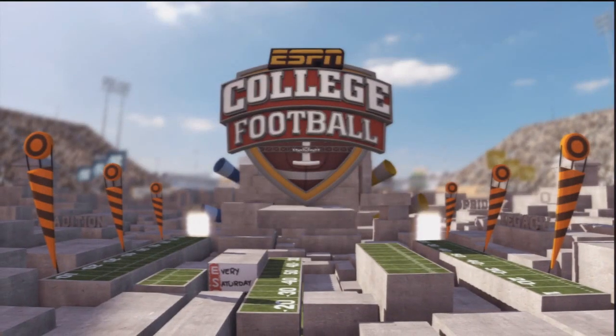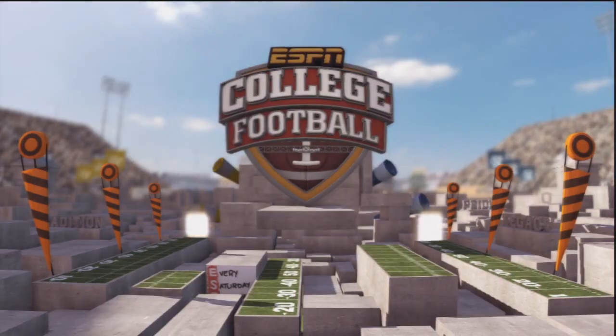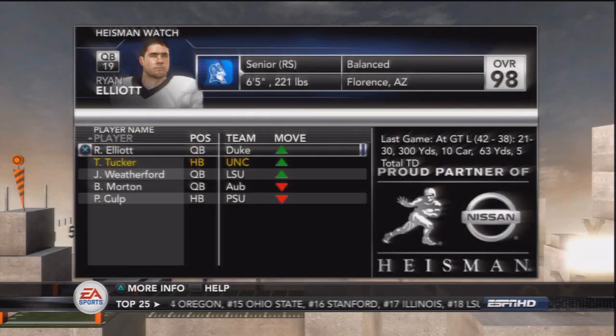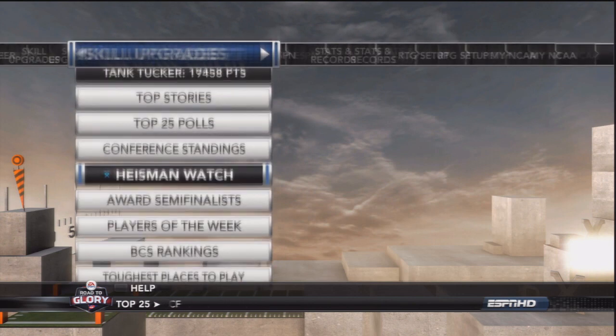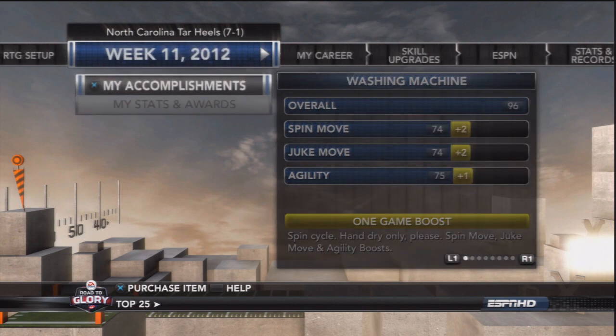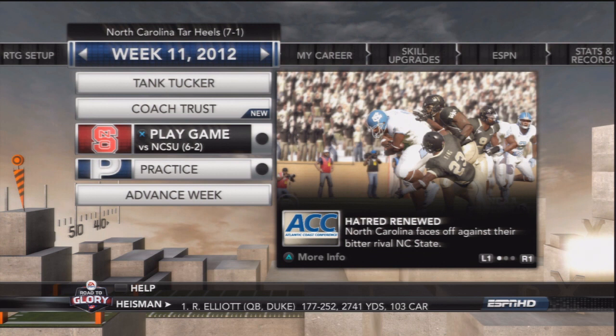Tucker with a great day on the ground — as you can see, he's the player of the game. 19 carries for 180 yards and two touchdowns on the day. Tank Tucker is second in the Heisman Watch voting, only behind the quarterback from Duke — just a short drive down the road from Chapel Hill. Hopefully we can overtake him and add a Heisman Trophy to Tank Tucker's trophy case after this season. Next episode is going to be against the NC State Wolf Pack. Thank you guys for watching this episode in the Tank Tucker series — I plan on bringing a lot more of these live commentaries soon. I'll see you guys next time.